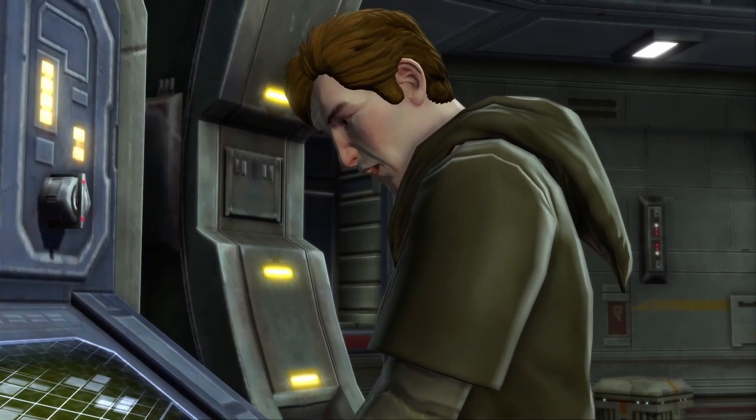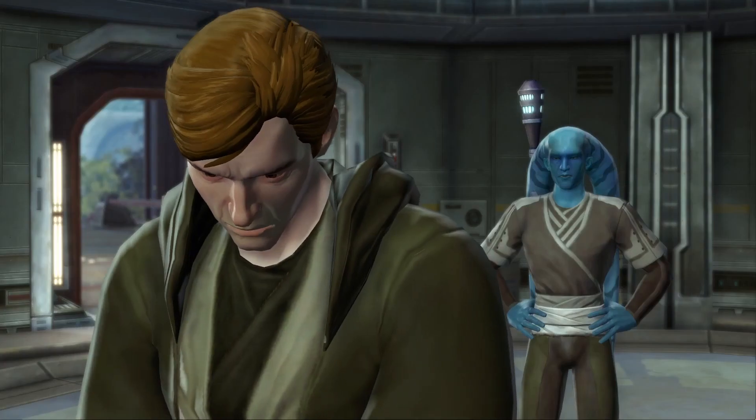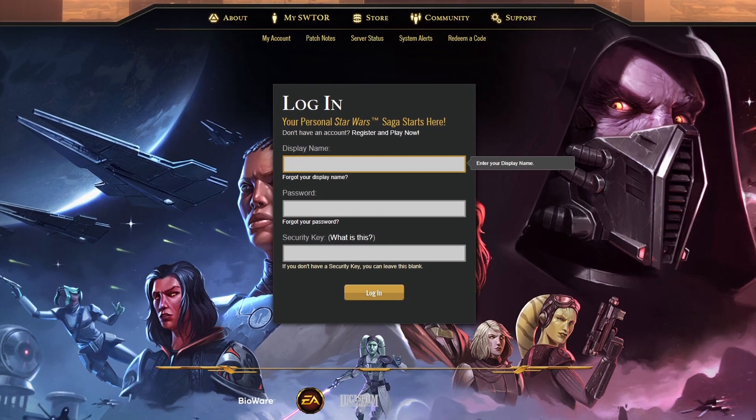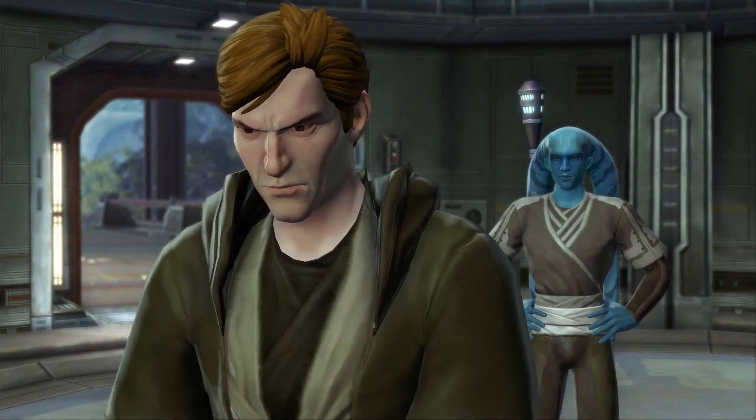In the case that you want to remove the security key — for example if you have lost your phone — all you need to do is log into your account on SWTOR without typing in the security key code, and it should pop up with an option to click "lost your security key," which will allow you to remove it again.